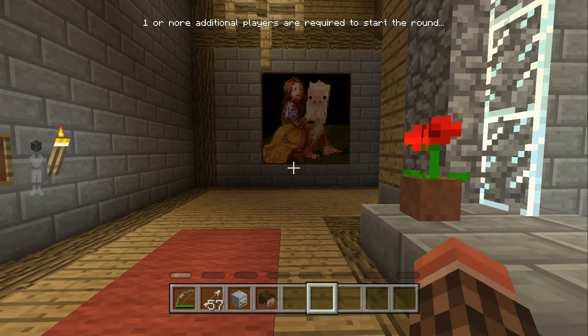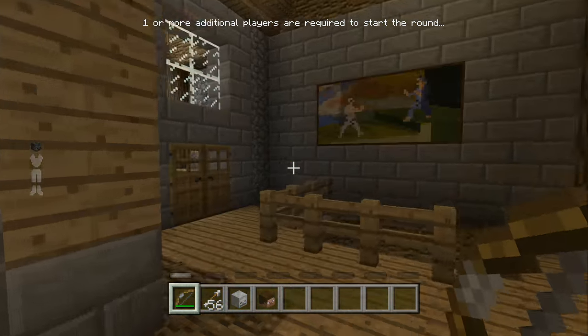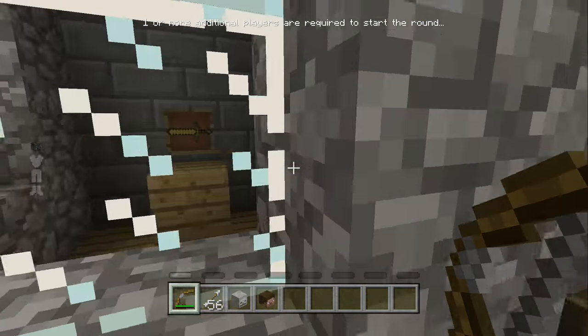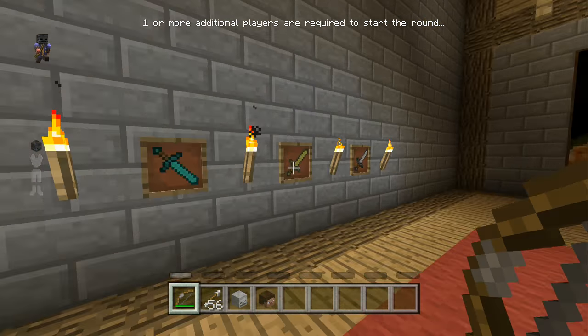I thought this painting was what would unlock once you did this. Turns out I was completely wrong — that painting has nothing to do with anything. I spent over an hour trying to figure it out. The next one is literally right here, right out the door — it's a left-facing gold sword.